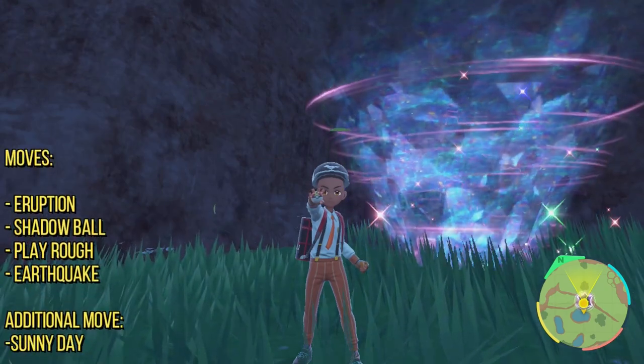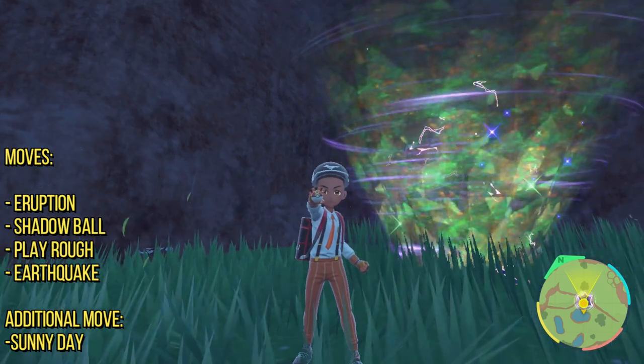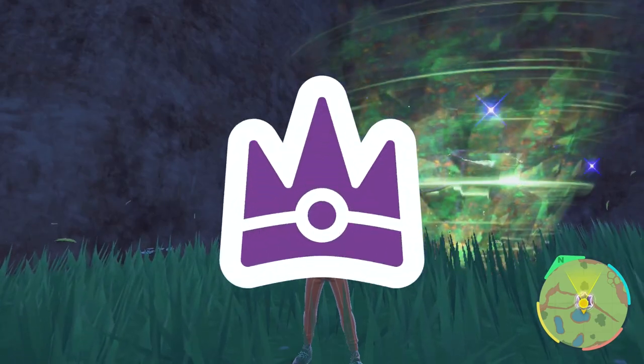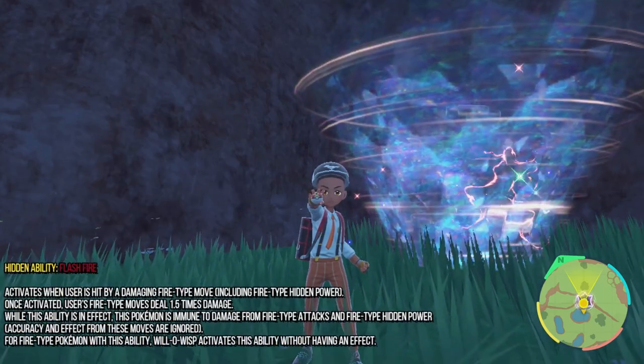Dyfloshion in this raid event is packing the moves Eruption, Shadow Ball, Play Rough, Earthquake, and Sunny Day — as per usual for seven-star raid Pokémon. This one is carrying the Mightiest Mark as one of its ribbons, and its hidden ability is going to be Flash Fire.